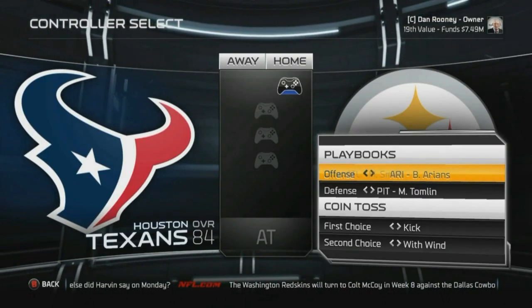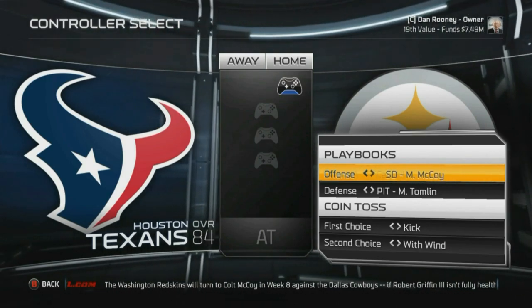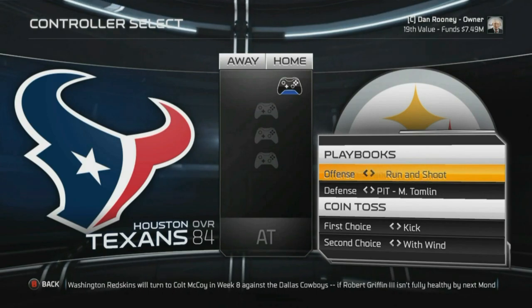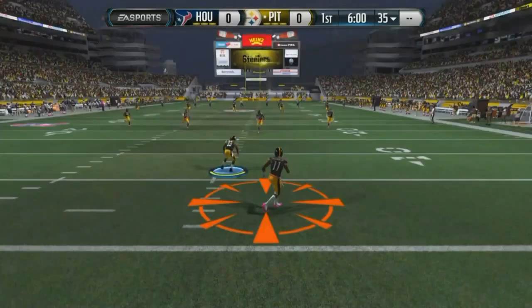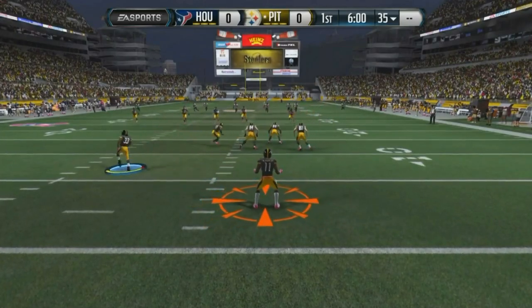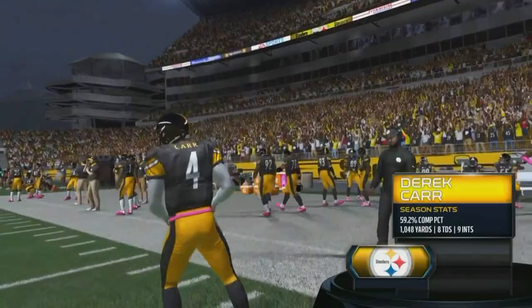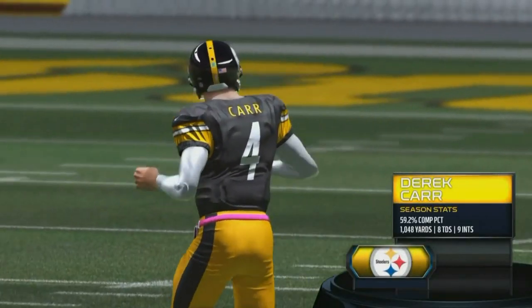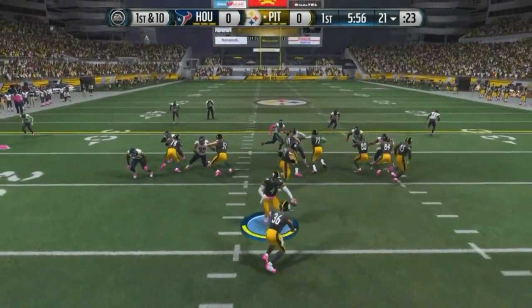Today we are going up against the Houston Texans. We are 2-4 and we definitely could use a victory right here. So we're doing our random playbook and we land on run heavy, and I'm thinking to myself, oh okay, I don't want to run heavy unless I got LeSean McCoy. I don't have LeSean McCoy, so I don't want to run, and I damn sure don't want to run heavily. So yeah, we got to try and make this playbook work.